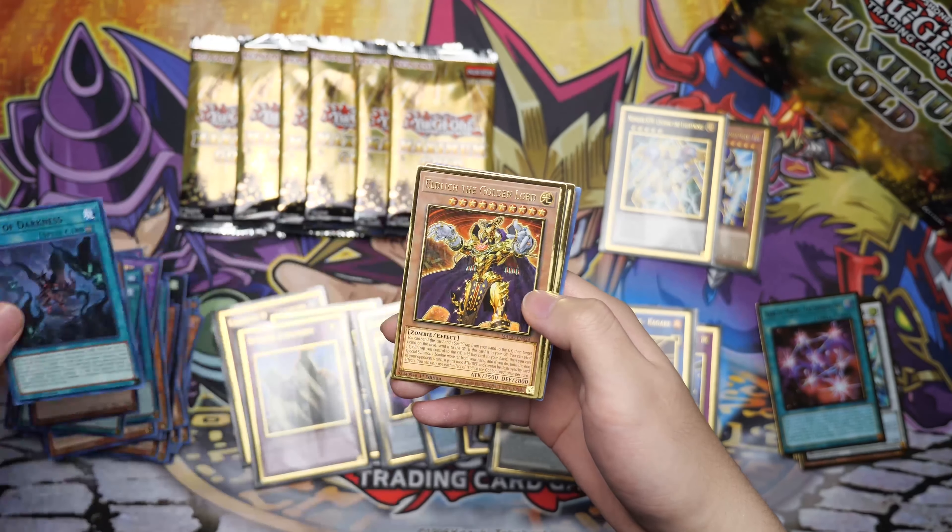This has been the Maximum Gold display opening — real nice. I definitely like the fact that we got a bunch of cards that aren't dupes. We got Droll and Lockbird, Solemn Judgment — our definite pluses of this set for me personally. Infinite Impermanence, one of my favorite cards, Nibiru, Borelload Sword Dragon, Monster Reborn, Appaloosa the Goddess alternate art, Gaia the Dragon Champion, Dark Rebellion XYZ Dragon, and Sky Striker Ace Kagari — we got three of these! Thanks for watching this Maximum Gold unboxing. Maybe I'll get another box to see if I can get some Blue Eyes White Dragons. See you guys in the next one!